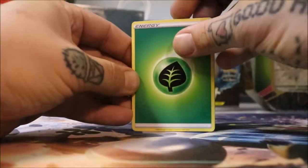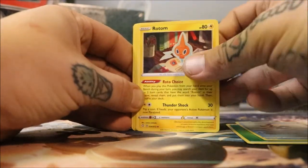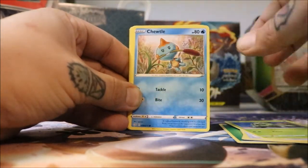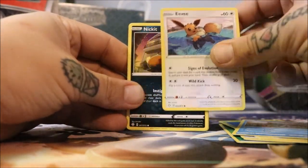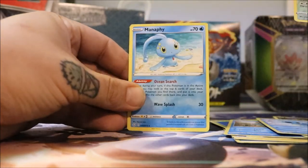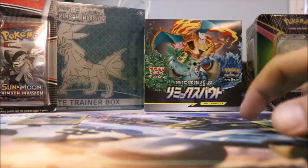Let's see what we've got: green energy, Cramorant, a Rotom, Rusted Sword, Cacnea, Chewtle, Eevee, a Nickit, a Horsea, Reverse Holo Eevee, and a Manaphy. Alright, let's keep it rolling.